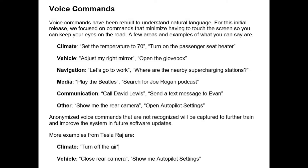The voice commands have been rebuilt to understand natural language. For this initial release, they focused on commands that minimize having to touch the screen so you can keep your eyes on the road. Some examples are setting the temperature, adjusting your mirrors, opening the glove box, searching for a podcast, sending a text message, and showing the rear camera. The unrecognized voice commands will be captured anonymously to further train and improve the system for future software updates. They won't keep our voice, but they will keep the commands that we try to ask for.